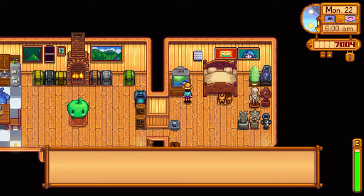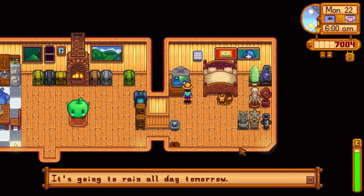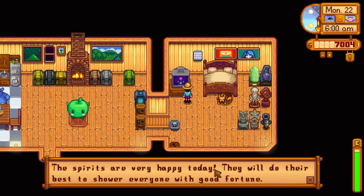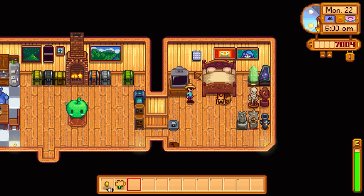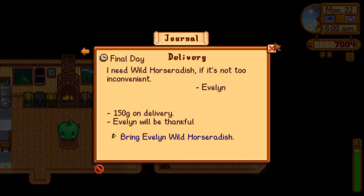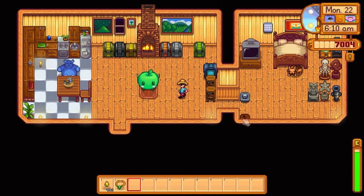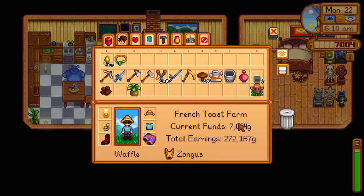I think we forgot to check the TV yesterday. It's going to rain all day today! Do I want to use this opportunity to upgrade my watering can to gold — that was 10,000, right? The spirits are very happy today. We had a mine mission but it looks like it expired. Oh, the flower dance is coming up soon, and during the flower dance, if you're dating someone, that's when you actually participate. Last year we just watched everyone else dance. Maybe this year we're actually going to participate — that's going to be pretty cool!